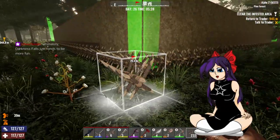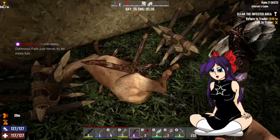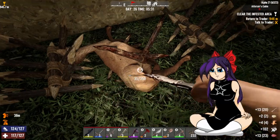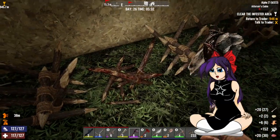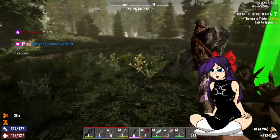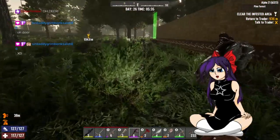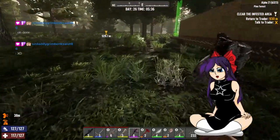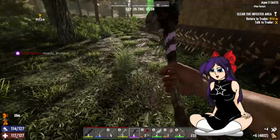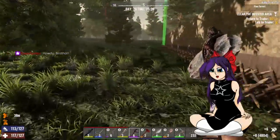As soon as you start putting spikes up, zombies are far more likely to actually walk into the wall. You had all the choices in the world and you chose Death by Spike. Oh my god, you guys are terrible. Darkness Falls just tends to be more fun. For people that enjoy it, yes. For people like me who think it breaks the law of immersion of the game, it destroys it.